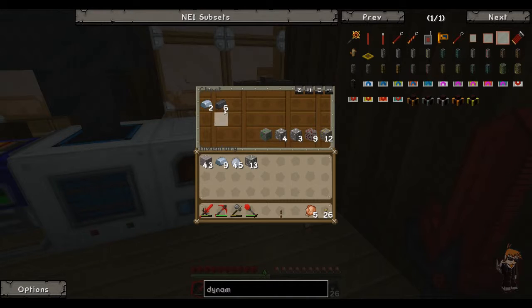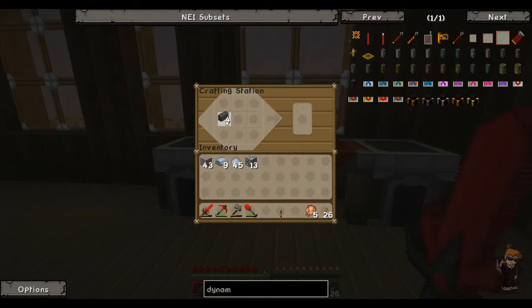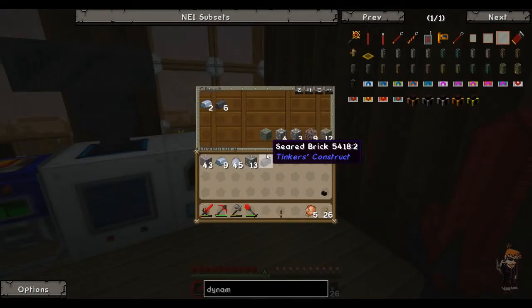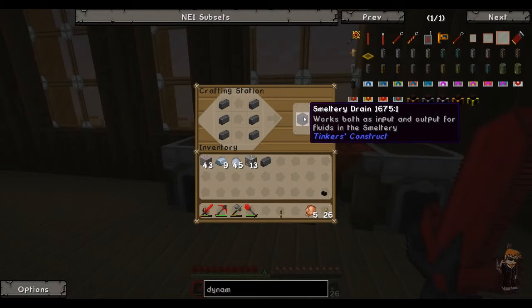I'm probably going to take some seared bricks and we need a crafting bench. Then we're going to do this kind of like making a bucket - we're going to make a seared faucet, we're definitely going to need one of them. And we're going to need a tank eventually, which I think we only need 6. Oh no, it's a drain - do we need a drain?